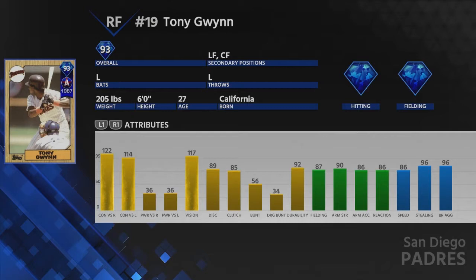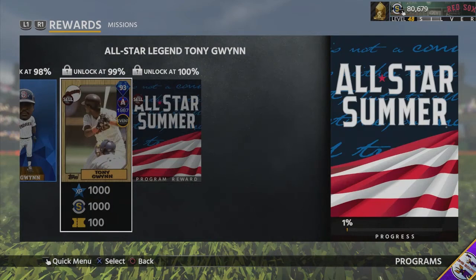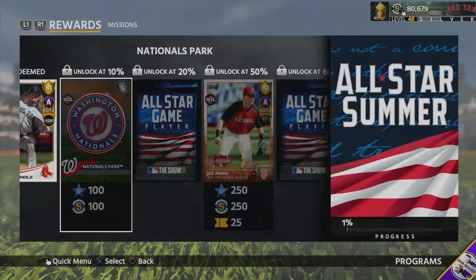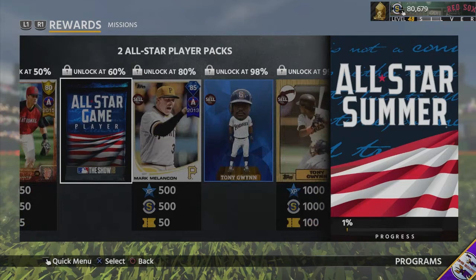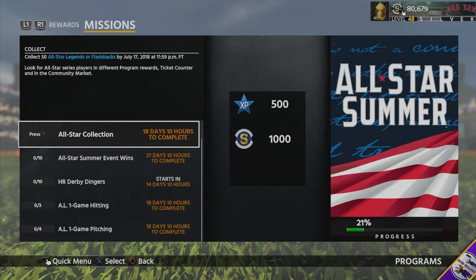This man is going to be an absolute beast in the outfield, and this is a very easy 93 overall to get. You also get Nationals Park since that's where the All-Star game is held this year. You get three All-Star player packs — two at 20% completion and two at 60% completion.